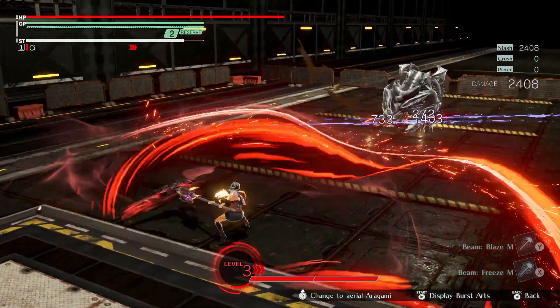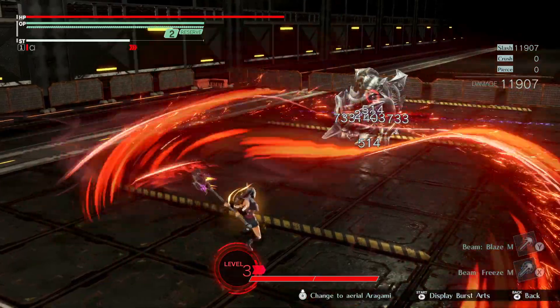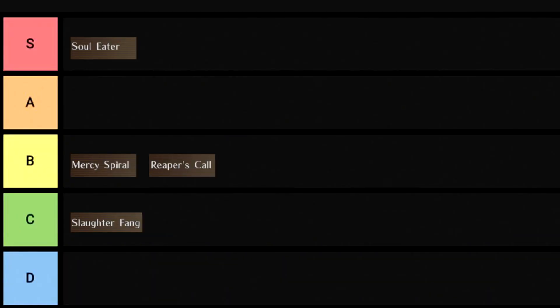Slaughter Fang is a move that modifies your round fang attack. A red aura follows your blade, but it doesn't really do anything aside from increased damage. C-Tier.